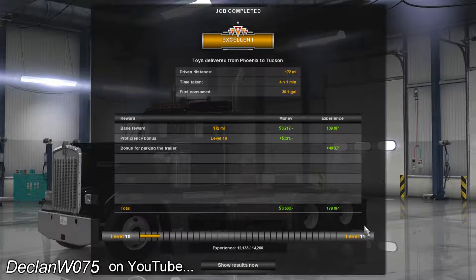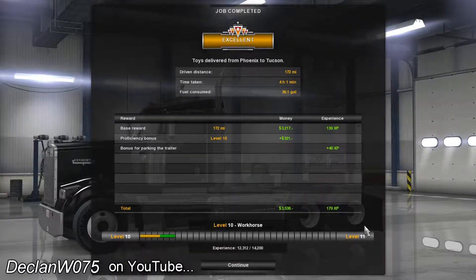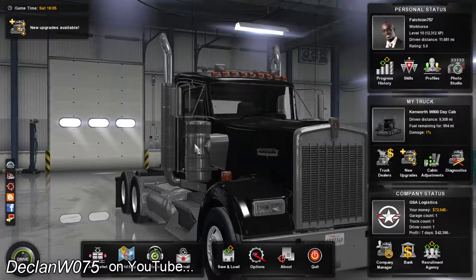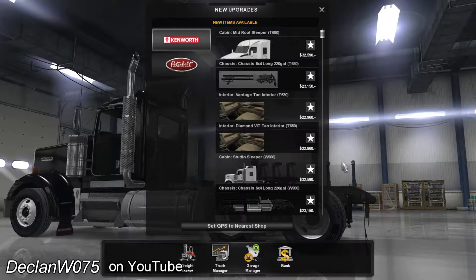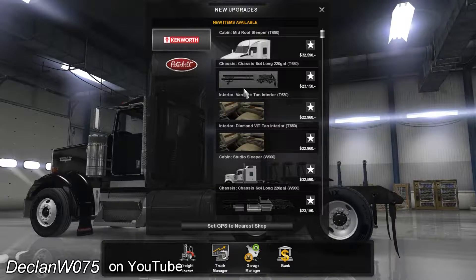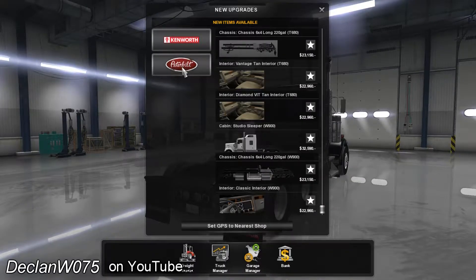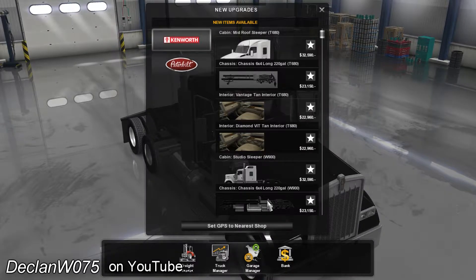That is awesome. So yeah, guys, that's it — we got to Tucson on the new Arizona map and it looks really good. My congratulations to the development team, awesome job. It is definitely a decent representation of Arizona from what I've seen thus far. We can add a sleeper, put on a longer chassis, do some interior work — I'm pretty sure I drive a Kenworth, so cool.